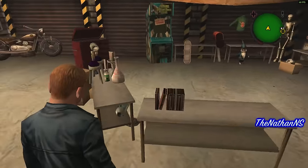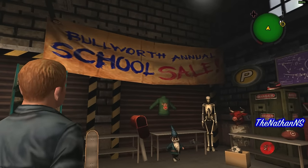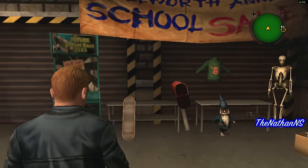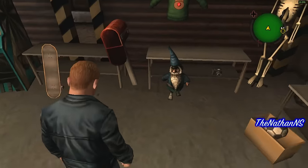It's the Bulworth Annual School Sale with all these weird props. Like you can see we've got the Future Street Racer arcade. There are loads of props that I think Jimmy actually gets throughout the game.